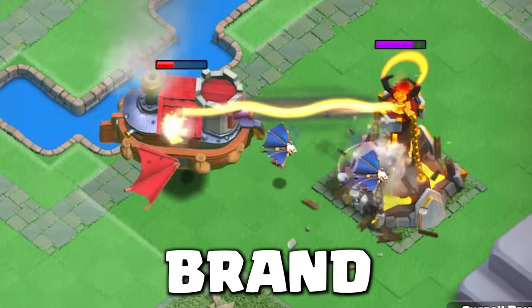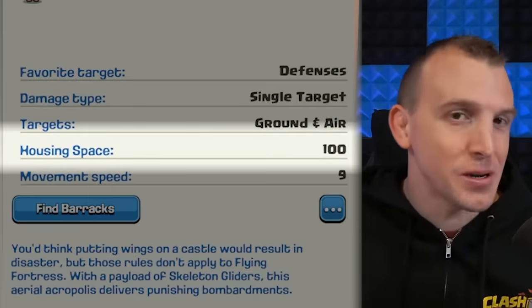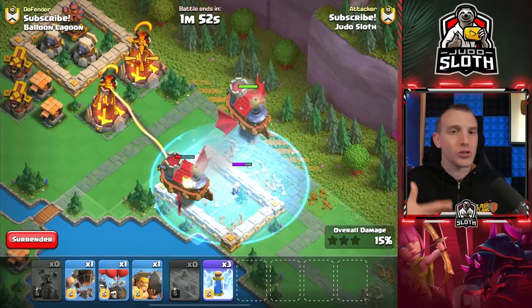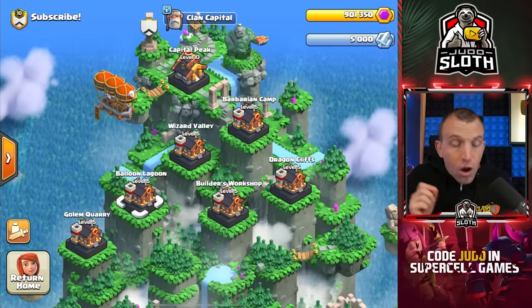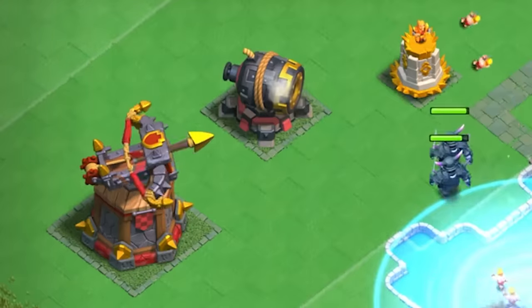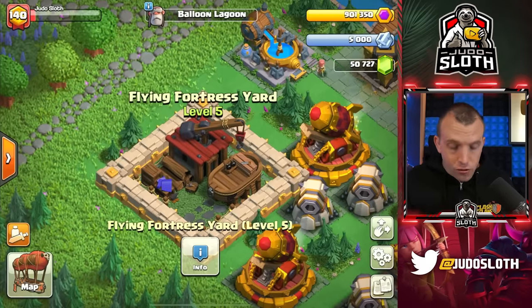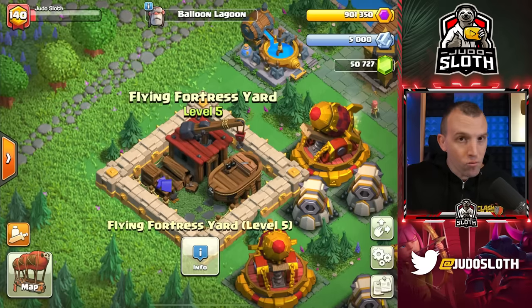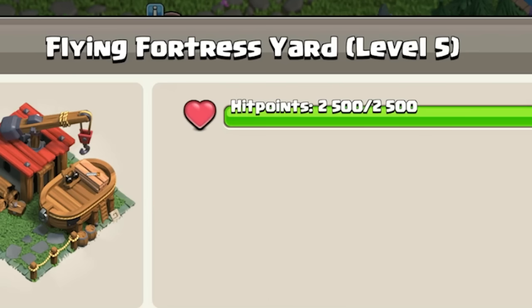The Flying Fortress is a brand new troop in Clash of Clans with 100 troop capacity. It is totally worth it though. I will show you attacks breaking down its mechanics to explain exactly how it works. You unlock this new troop in Balloon Lagoon, and as part of the clan capital you will also be unlocking new defenses and a new spell as well. The brand new troop — we've never had this in the home village or the builder base — is the Flying Fortress. Here on the developer build I have the Flying Fortress yard to level 5.